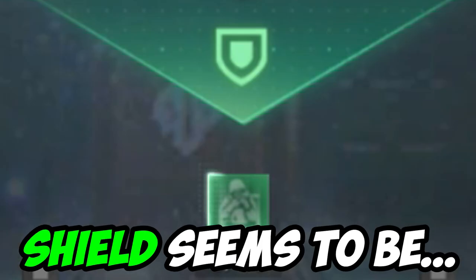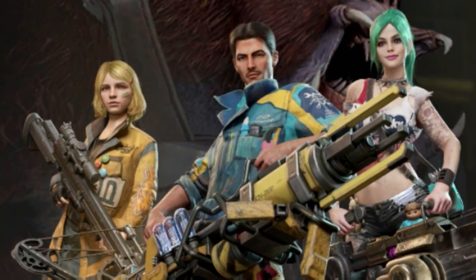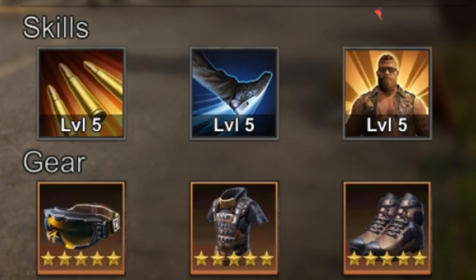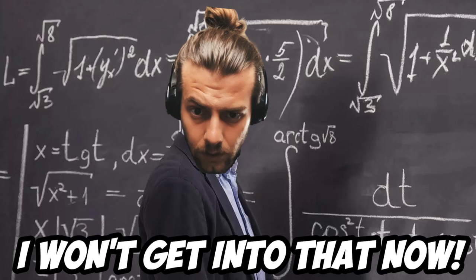Shield seems to be protection-based skills. Combo seems to explore the combo skills more — those are the skills that make the limitless hero so great. And force is a completely new value, so I absolutely have no idea what that does. Since State of Survival has a history of wrong and vague descriptions, I won't get into that today.